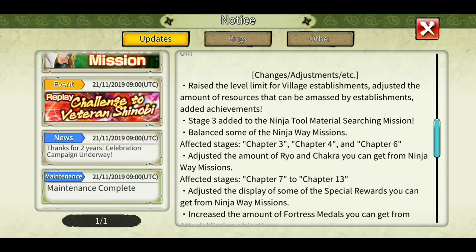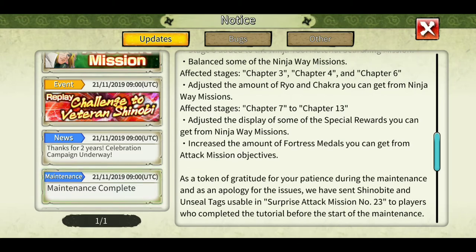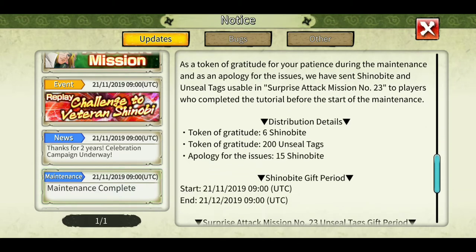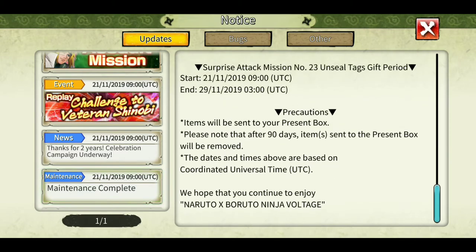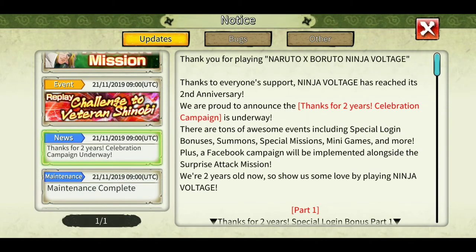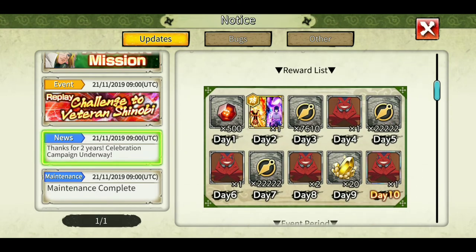The adjusted amount of ryo and chakra you get from ninja missions has changed. There have also been some changes in the ninja version, including an increase in the amount of photo metal you can get from attack mission objectives. This is part one, and it's very cool from Bandai that they gave 500 shinobites on the first day itself as a login bonus.